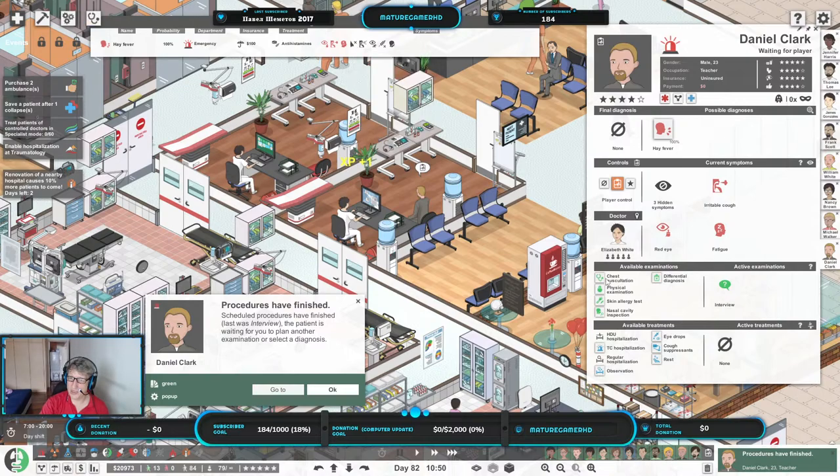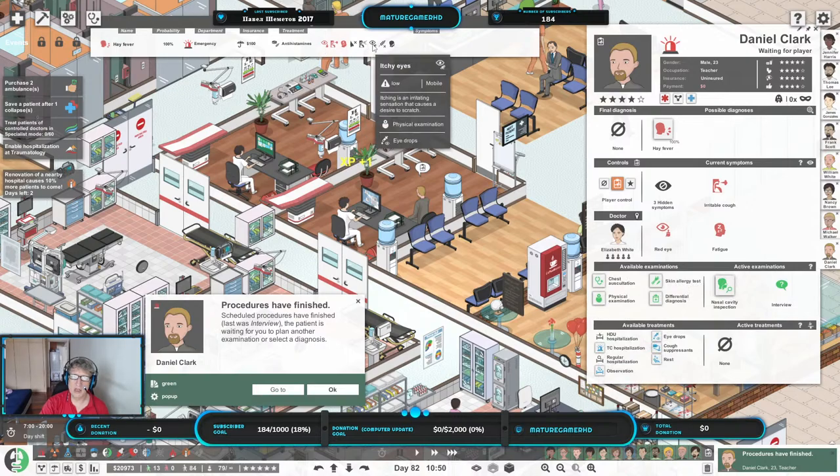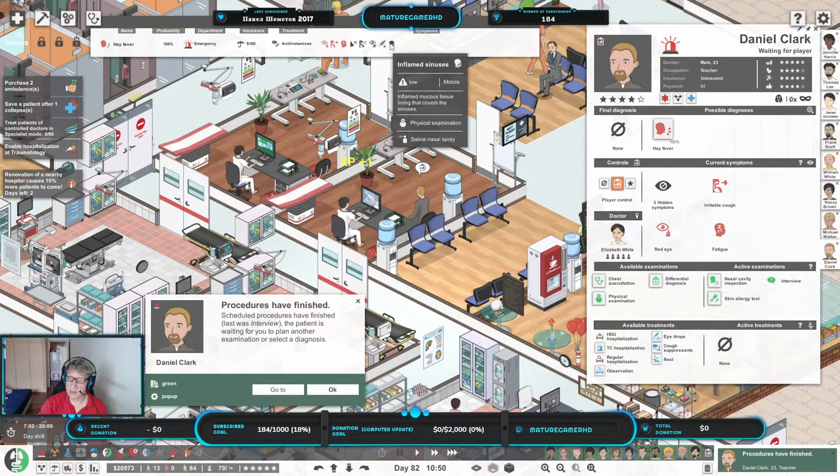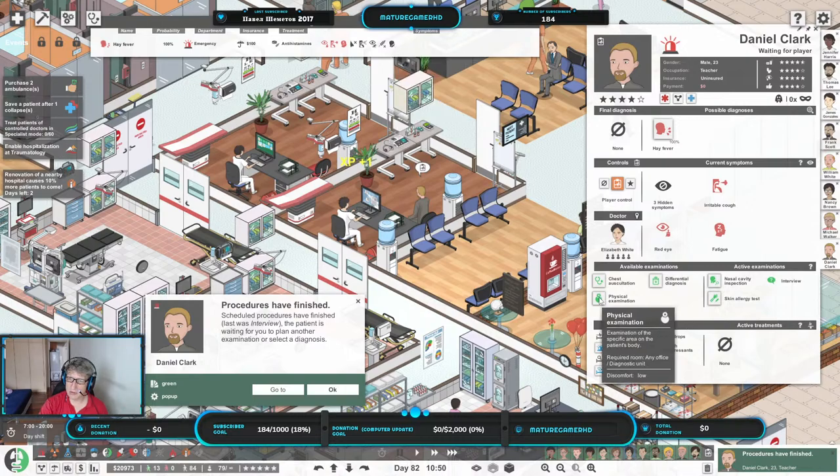Do we need anything? She already gets eye drops. Let's do a skin allergy test because she has the red eye. A chest auscultation doesn't give me anything new, so I'm not even going to do that. I'm just going to do a skin allergy here, nasal, skin, physical, and saline. Jennifer Jones — she's got a breathing problem and fatigue. A physical, a chest, and speech listening. Temperature — for now that's enough.